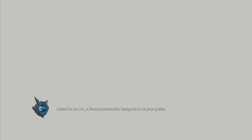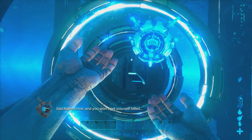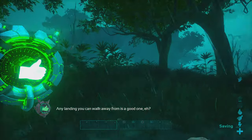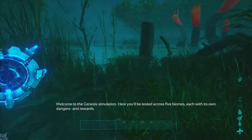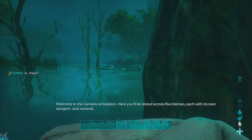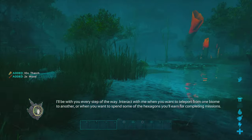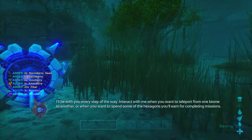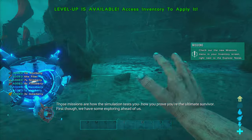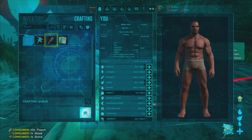Helena introduces herself: 'I'm Rachel Renee, a fractal personality designed to be your guide — just listen to me and you won't get yourself killed. Probably.' Any landing you get away from is a good one. Welcome to the Genesis simulation — here you'll be tested across five biomes. Interact with me to teleport or spend hexagons earned from missions.